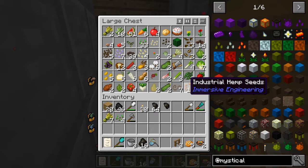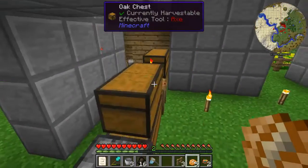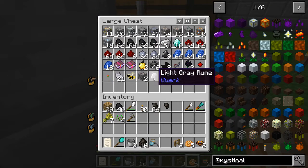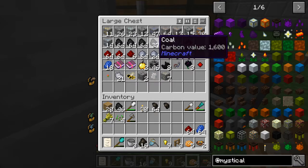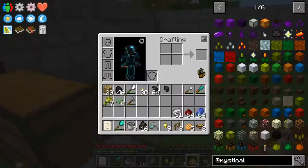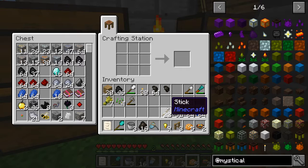Immersive Engineering has a really nice looking one so I want to try playing around with that. I also have Extra Utilities — if you saw the resonating crystal in here. Quark is installed. I also installed Mystical Agriculture in an effort to help automating plant ore production, because I want to do stuff where...